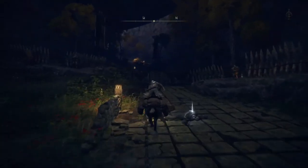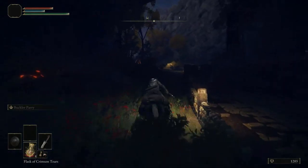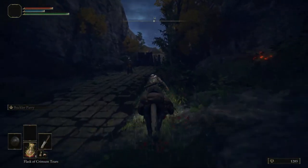So we passed the storm gate. Make sure to stay on the right side of the path to avoid enemy fire. Head up the hill.